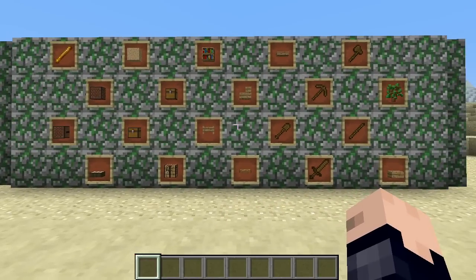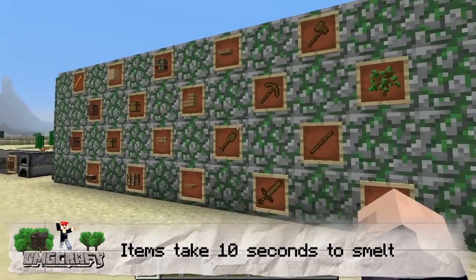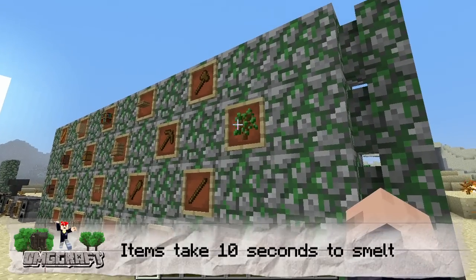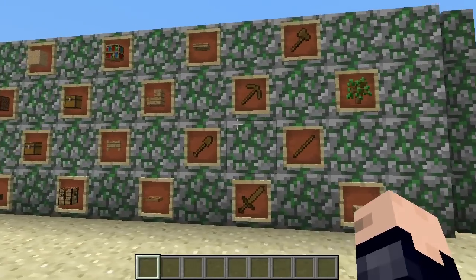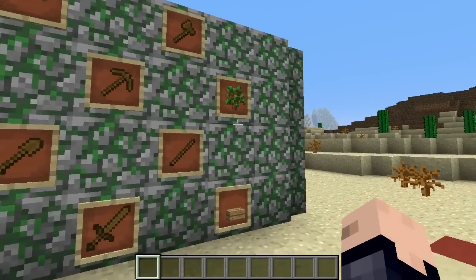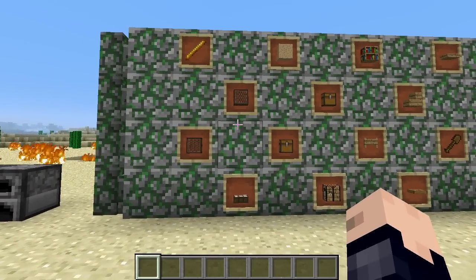Every time you smelt an item, it will always take ten seconds to smelt that item. So depending on how many seconds a fuel will keep your furnace powered is how many items you can get through. Over here you can get through about half an item, but as you move down you get through more and more.